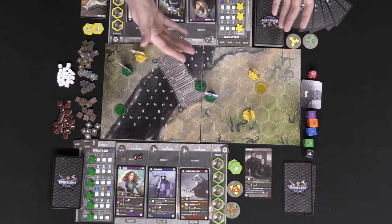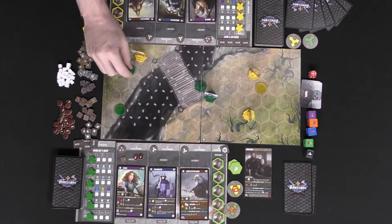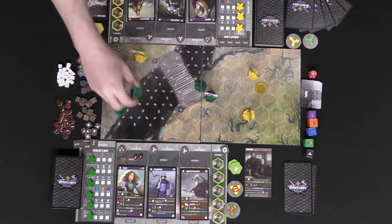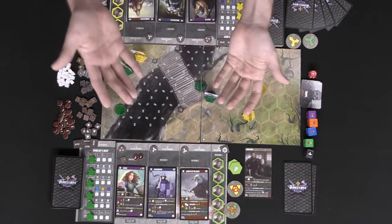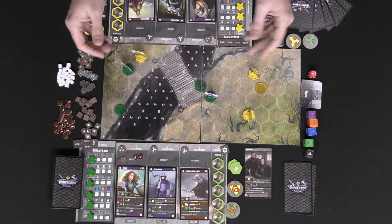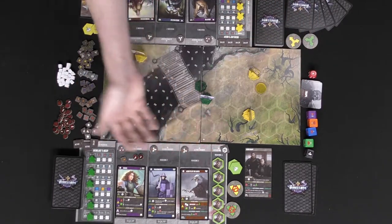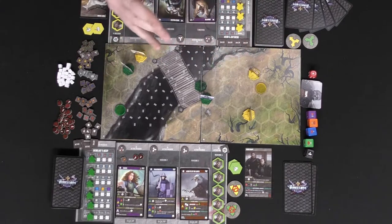There are quite a few other details — special card abilities, how movement works, and certain board spaces you simply cannot move over unless you have the Flight ability, as well as walls and attacks of opportunity during certain movements. But for the most part you have a good idea of how the game works: moving around the board, rolling dice, attacking, using cards in hand, and activating characters. Let's talk about the full review now.